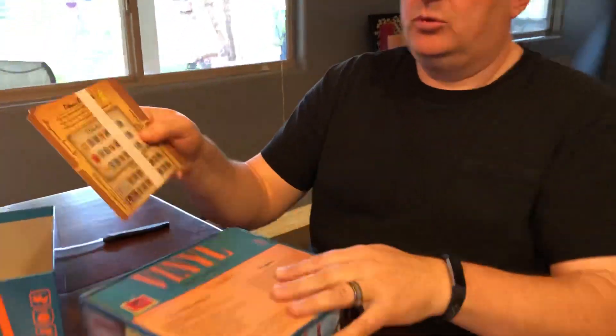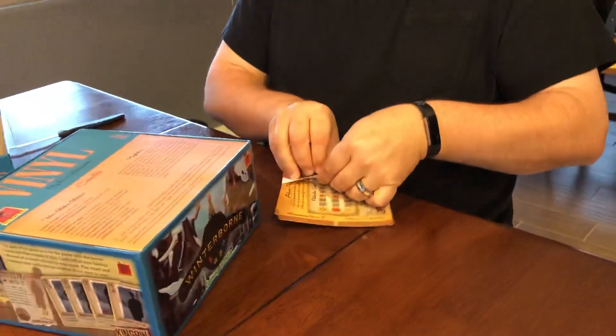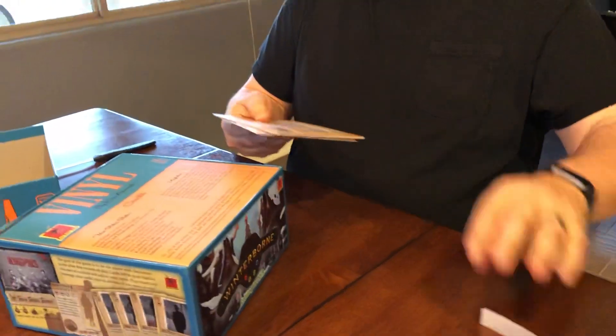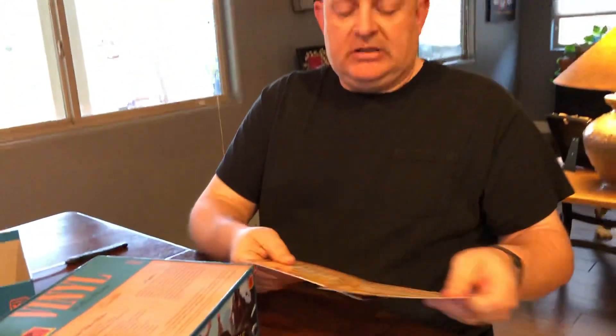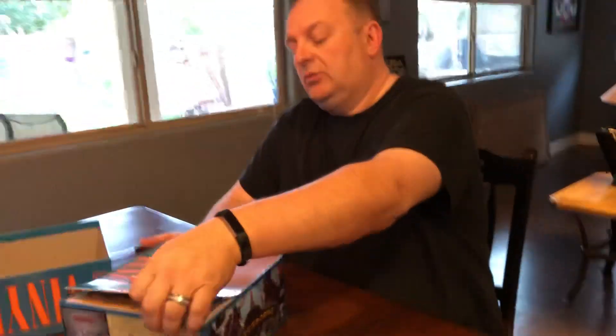Take a look at what it is. Alright, so these are the player boards — linen finish on them, very nice. Rule book.